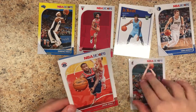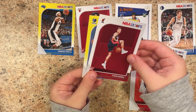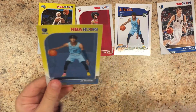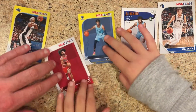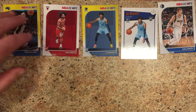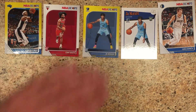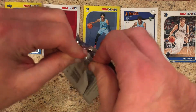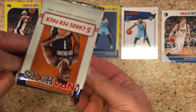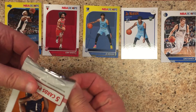Goran Dragic, John Wall, Devin Booker, Tyler Herro — not a bad rookie — and a Ja Morant yellow parallel! That is the card right there. That is one of the two — that is a solid, solid way to end it right there for Ike. Dad's got one more. I think the only card that can top that is if Dad can get the Zion yellow. The Ja Morant yellow parallel — nice pull, good work Ike.